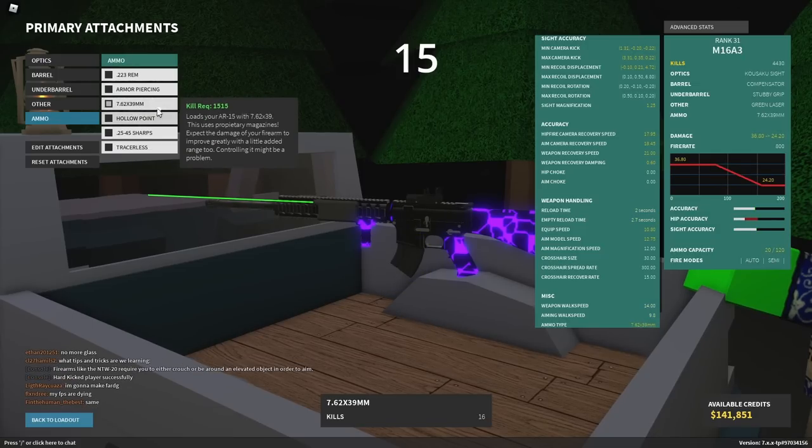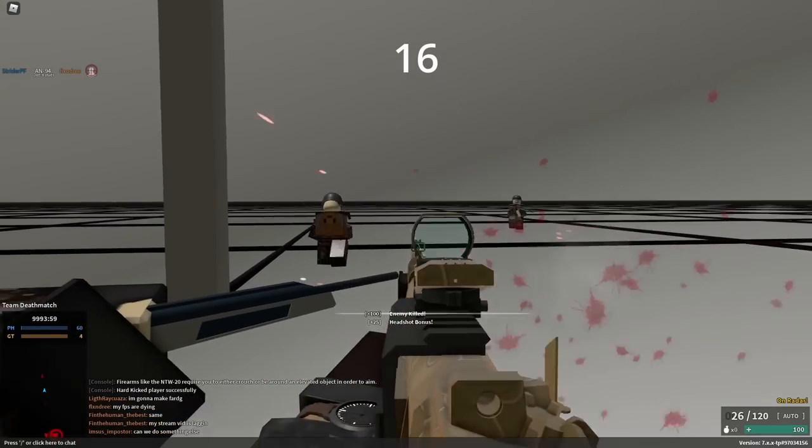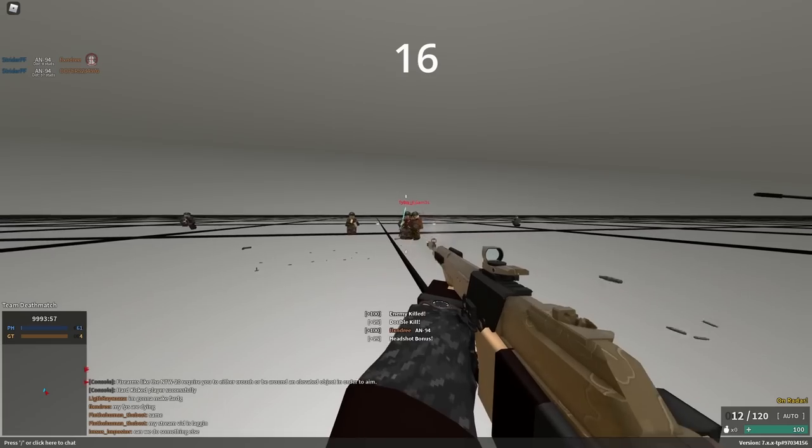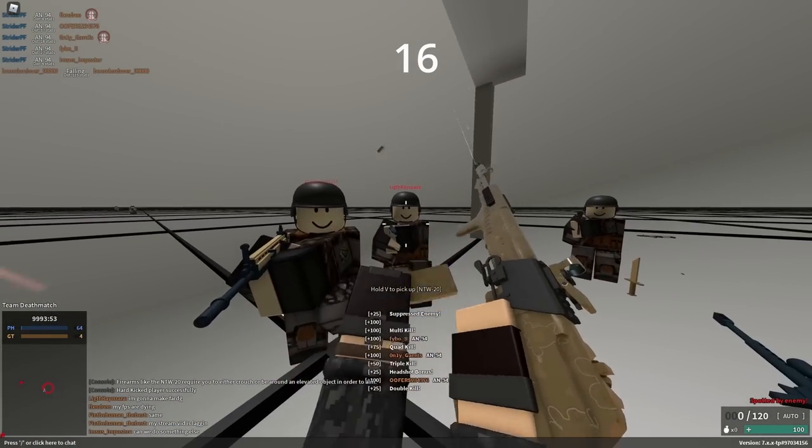That's probably because 7.62 is a little bit heavier. The muzzle booster actually kind of messes up the AN-94 burst with 7.62, which is pretty bad, and I don't really recommend using both in tandem, especially if you plan on hitting anything.